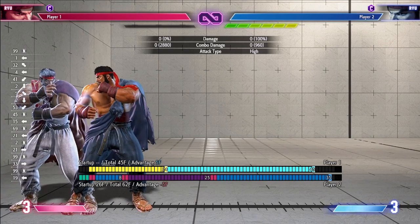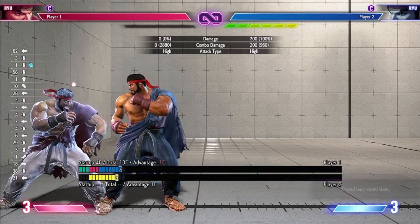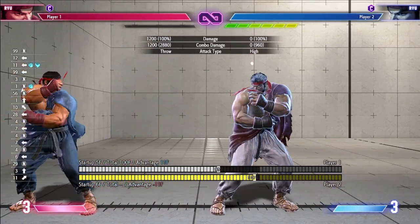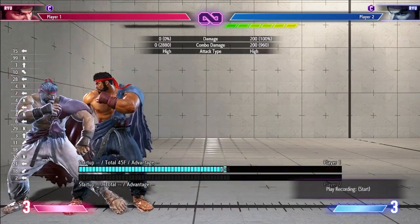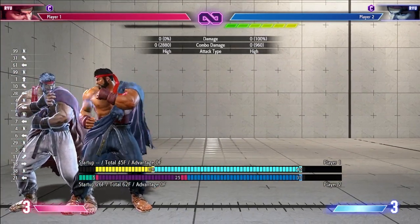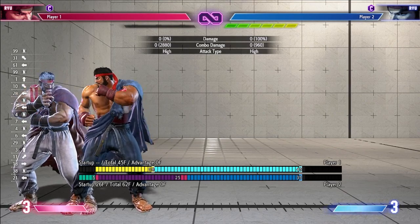You can also always jump in as well. Now for the Medium Punch — same thing, you can grab it, and you can also jump in. It also depends on the character's plus frames on their Medium Attack, as some you probably cannot grab.